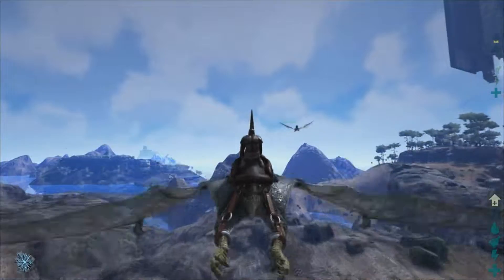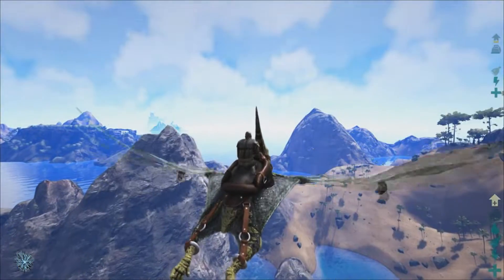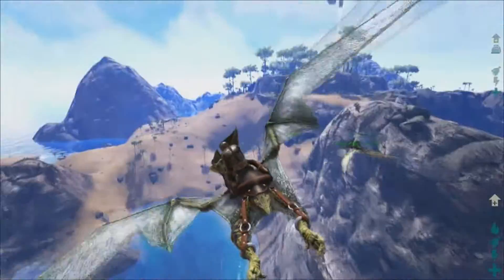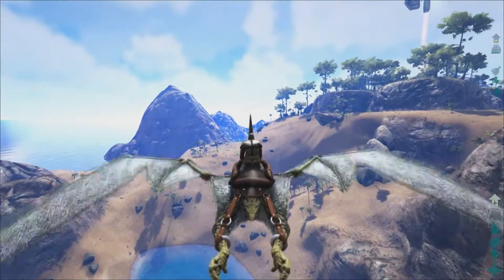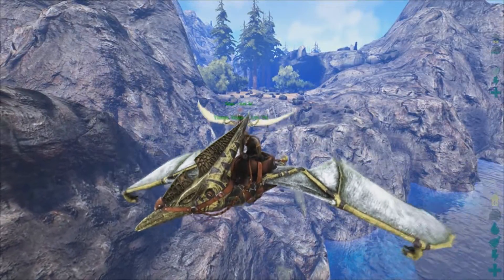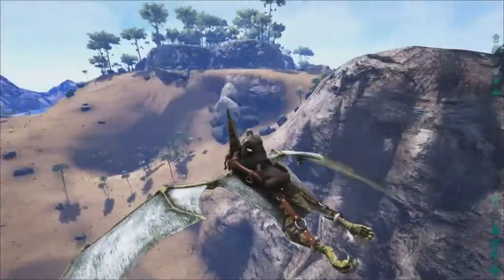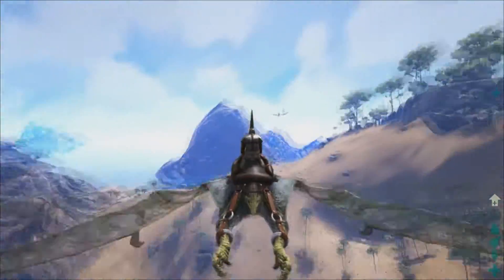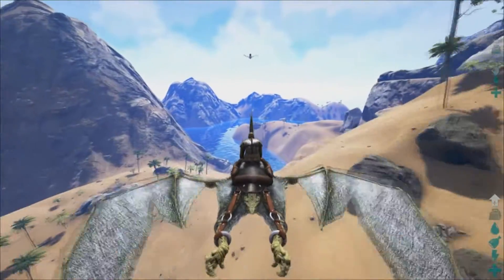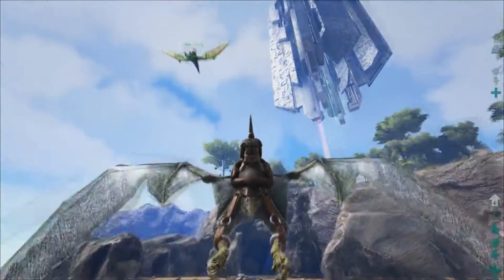What about resources — how are they balanced around the map? Crystal is predominantly on the mountaintops and in the caves. I try to make oil a pretty easy resource to get — a lot of it is on the outskirts of the ocean in the water. In this cave here you'll find a lot of crystal, but no oil.